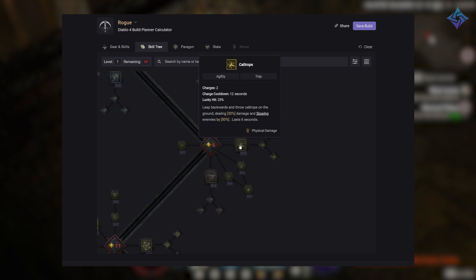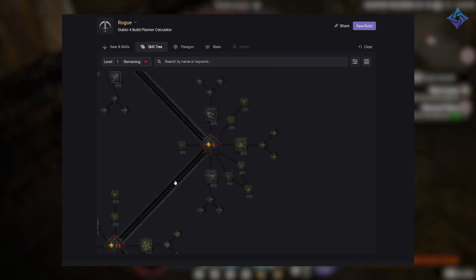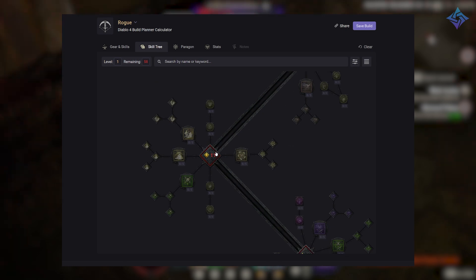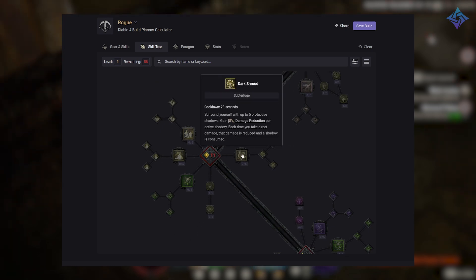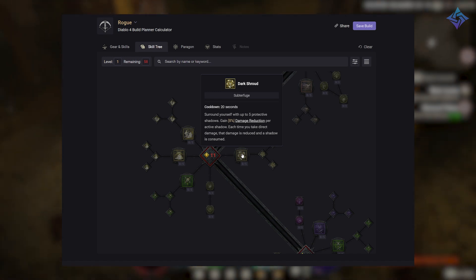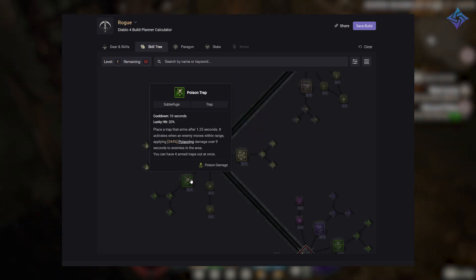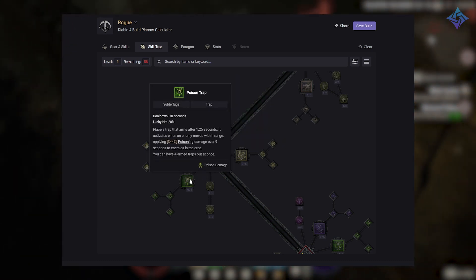Caltrops cause you to leap backwards and throw caltrops on the ground, damaging and slowing enemies. After agility skills we have our subterfuge skills. Dark Shroud surrounds you with five protective shadows, granting damage reduction per active shadow — once you take damage, a shadow is consumed. Poison Trap places a trap that deals a large amount of poison damage to enemies in an area.